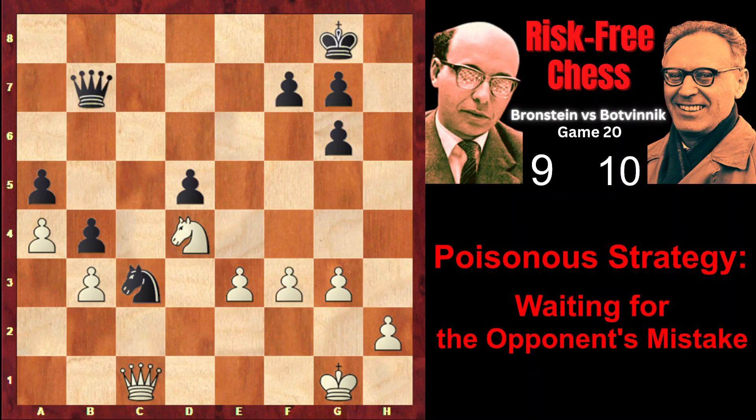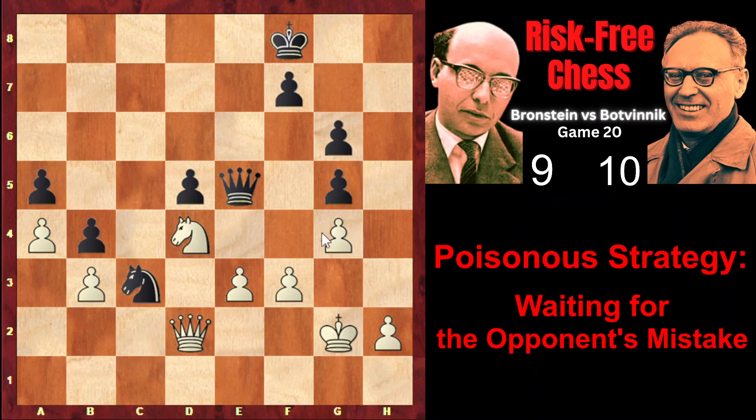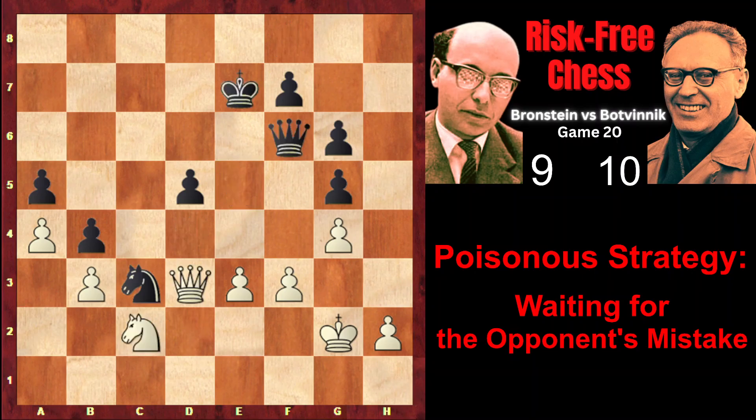Nc3 — the knight is great on c3. Bxb7, Qxb7, f3, Kf8 — the king is moving towards the center as it's already an endgame. Qf1, Qc8, Kg2, g5, g4, g6, Qe1, Qe8, Qd2, Qe5. Batvinik writes that in this position Black's position is a little bit more preferable, thanks to the more active queen. However, he also writes that of course this advantage isn't enough for victory. Qd3, Qf6, Nc2, Qe7, Qd4 — offering the exchange of queens. The queens are exchanged and we have a knight endgame.